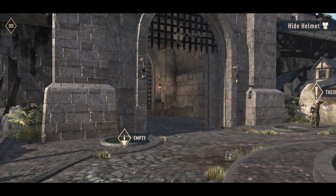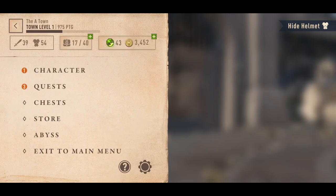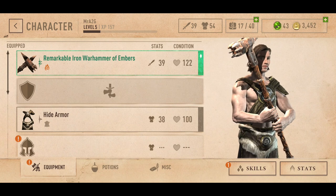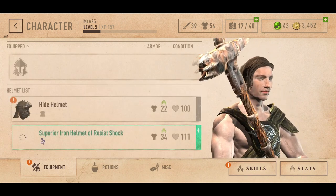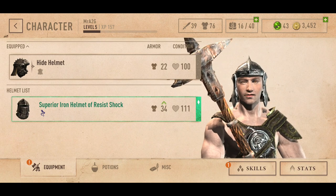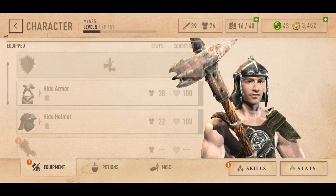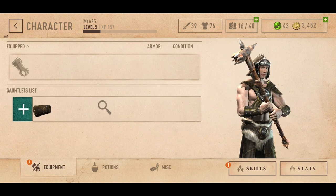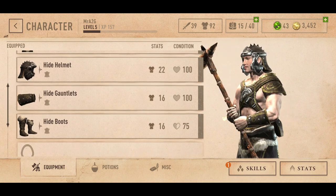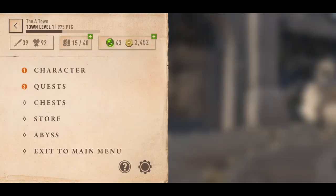Alright, let's go back into our menu and go to our character and equipment so we can put that on. I'm going to wait until I get some better armor so I'll equip it all at the same time so it all gets used at the same rate. I think that might be the most appropriate thing for now.